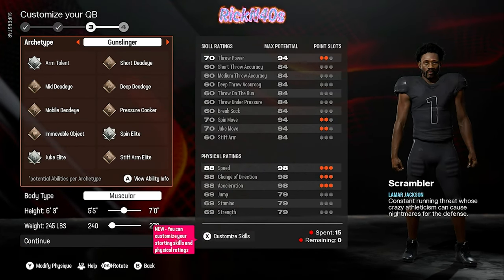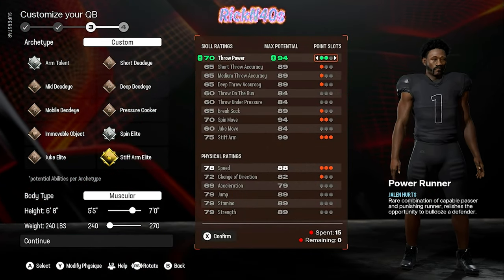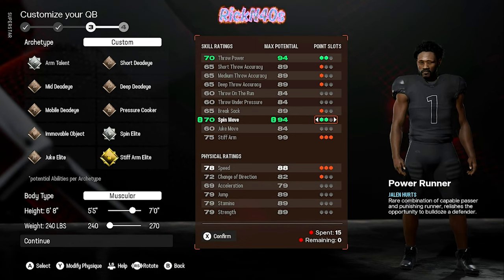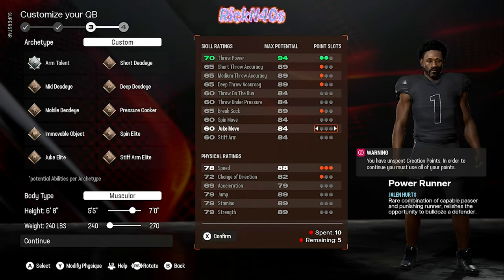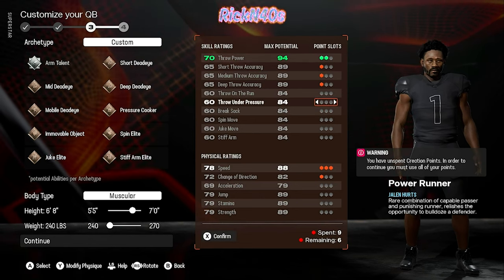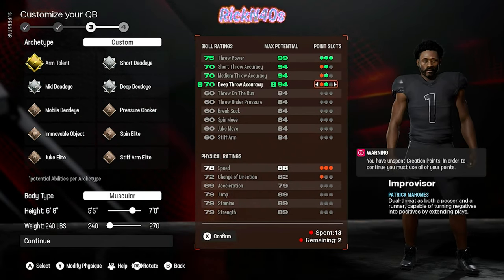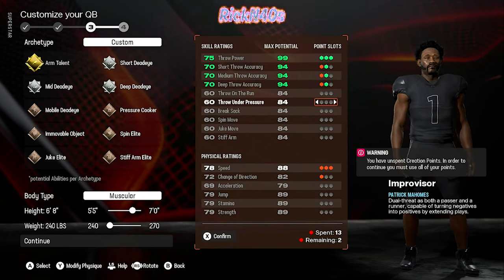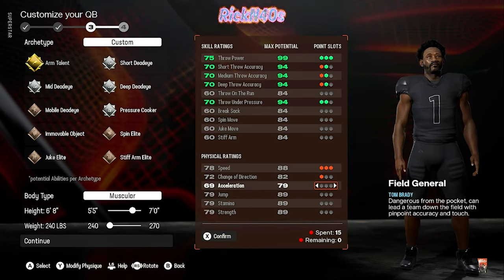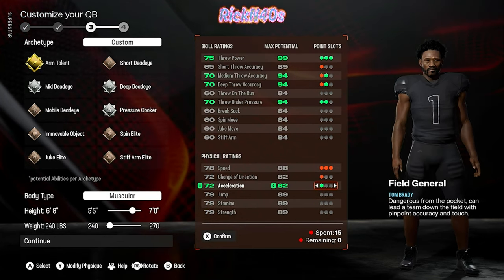I think we want to go field general — honestly, improviser. Let's go custom. Bro's going to be 6'8", 240. Throw power, throw on the run, throw under pressure — we want those up there. Do we need spin move? Do we need stiff arm? We don't really need juke move. We can go for like a 94 break sack. We want deep throw accuracy mid up there, throw on the run, throw under pressure, more acceleration out of bro. So let's bring short accuracy down a little bit and go more acceleration.